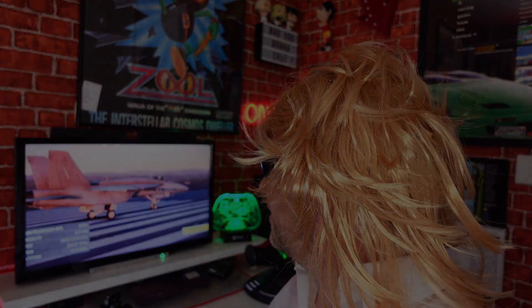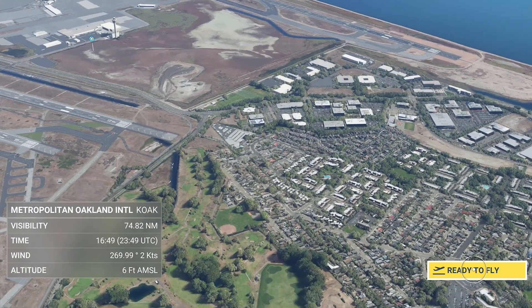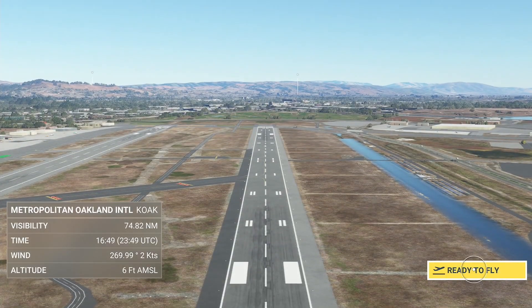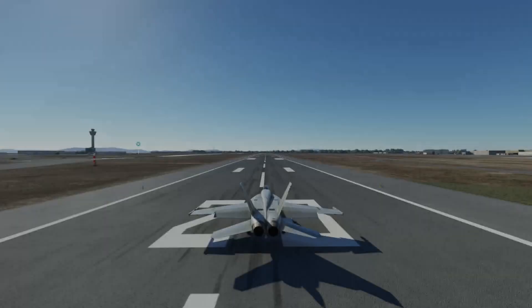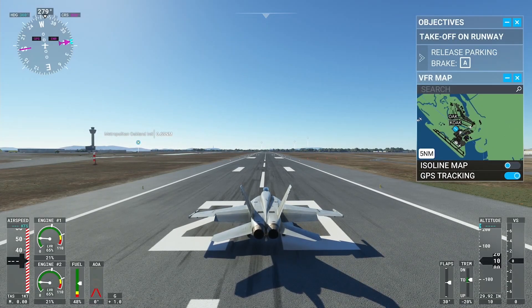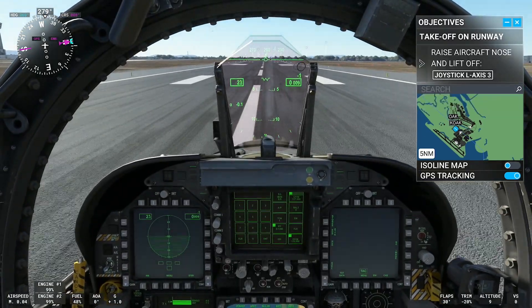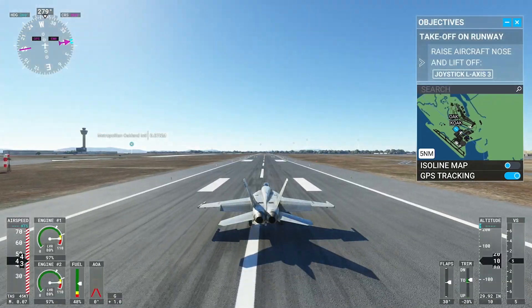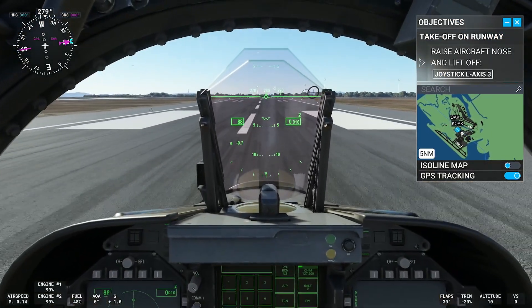Chris made me do this - this one's for you, mate. Taking off at runway 28L, Oakland International, heading northwest across the Bay area over Oakland Bay Bridge, making a left turn, then heading due west across Alcatraz, then on to the north side of the Golden Gate Bridge.